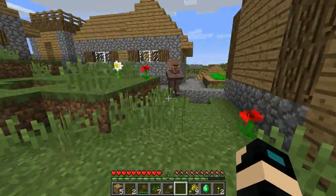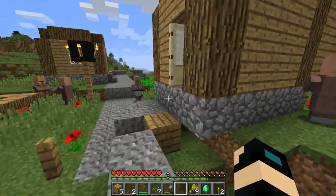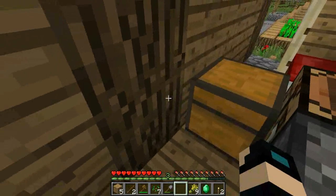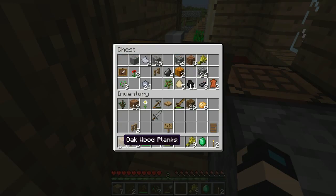For that I'm gonna have to get some wood. I'm just gonna check if we got any wood in here. We've got seven oakwood planks. Doesn't look like we have much else.